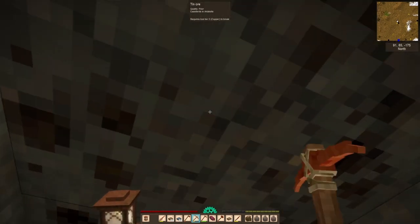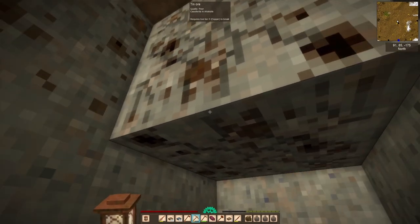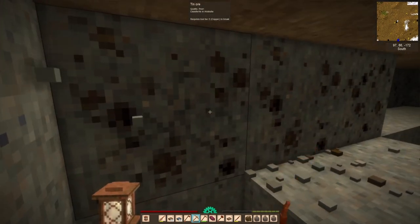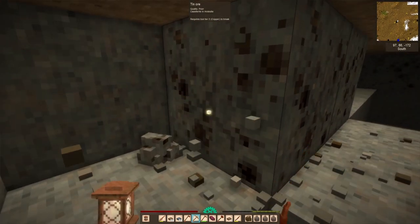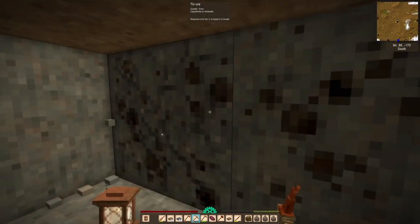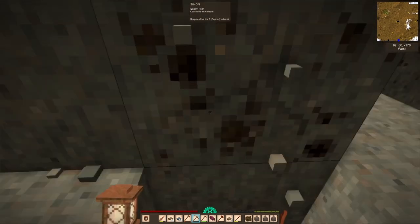I didn't even know if I was looking at what I was looking at, but I knew it wasn't andesite. So I decided to double back and make a little staircase leading up until I got into whatever that was. And sure enough, there is our cassiterite — our tin. These were unfortunately poor quality tin, but I am not complaining because it was a large vein of tin, so this is going to keep us going for a long time.